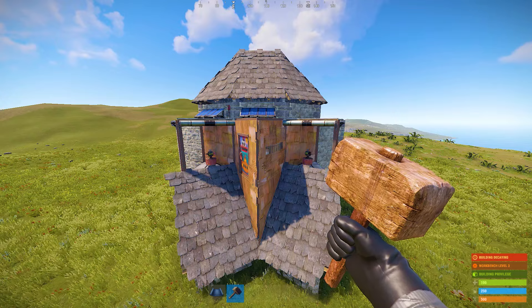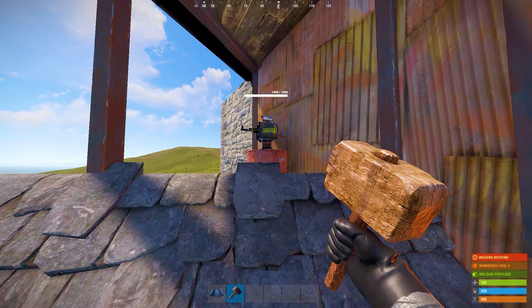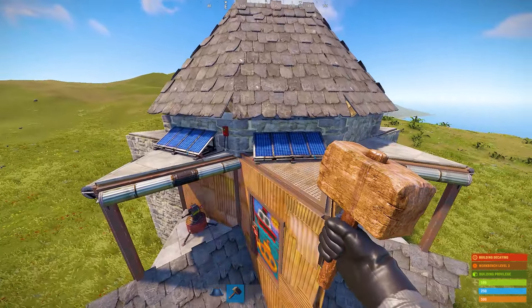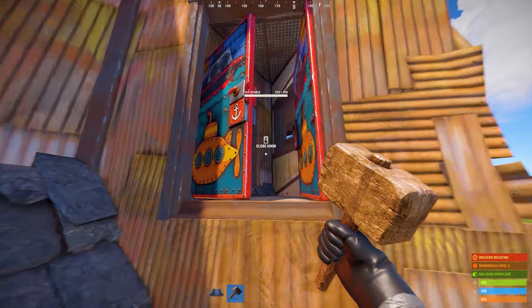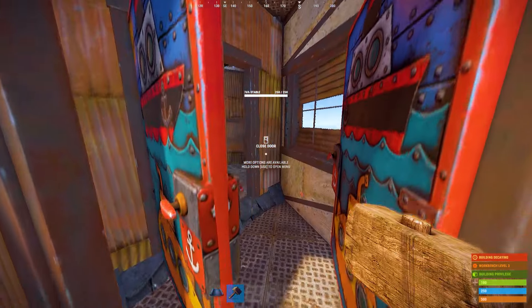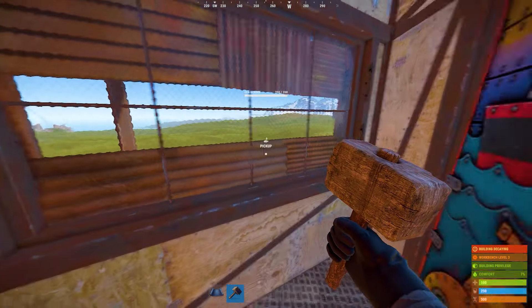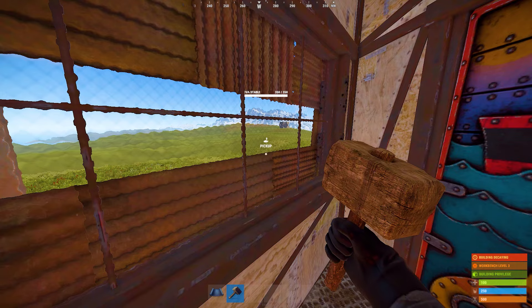You can get inside the base by jumping up on the roof. Next to the door is a turret protecting the entrance, on the right is another turret looking the other way, and there are two solar panels above the doorway. Behind the first door is a simple airlock that won't let you get in without breaking the second door. There's also a window at the entrance so you can see if anyone is camping you.